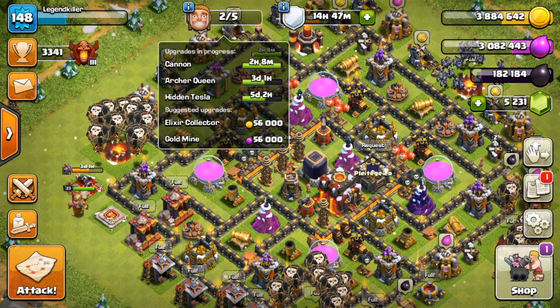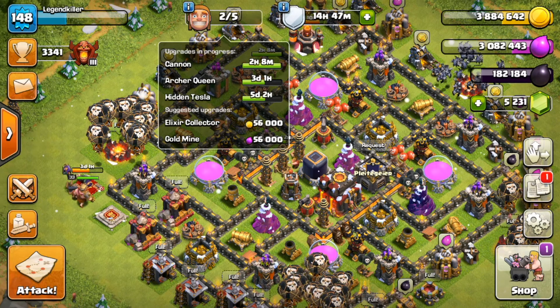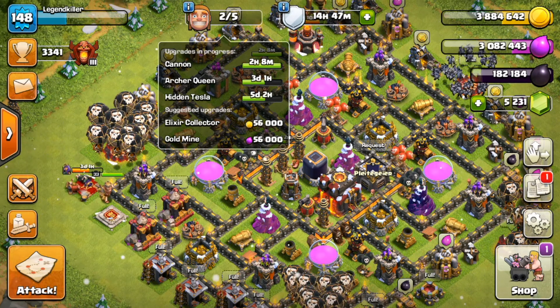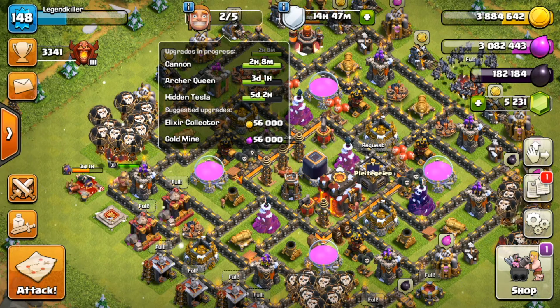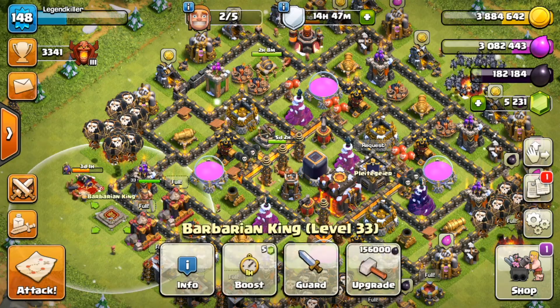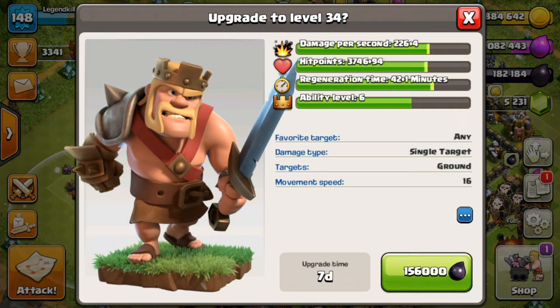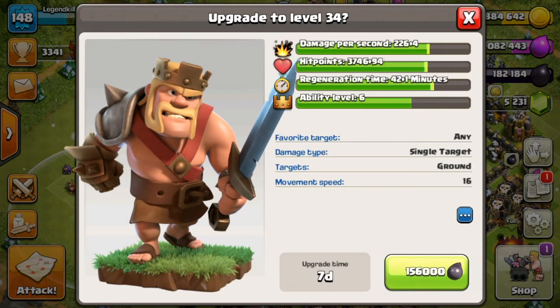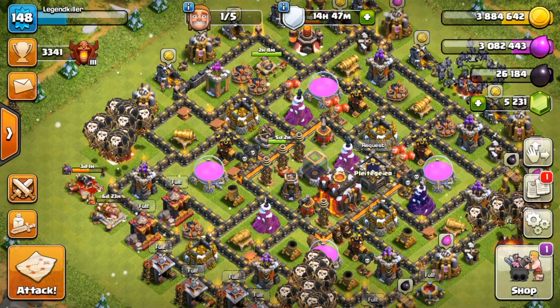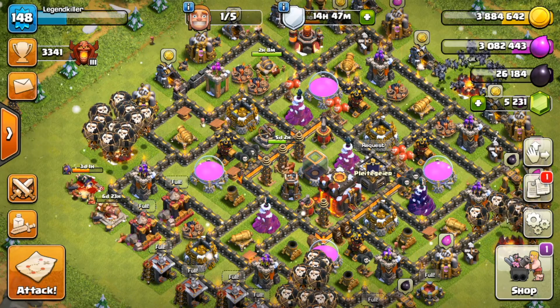As far as the builders go, there's another one finishing up in about two hours and eight minutes, which I'll include in the video. We're probably going to get another Tesla or maybe another X-Bow — I'm debating whether to max a Tesla or build another X-Bow level one. But for now we're just going to spend the 156k dark elixir to get the King up to level 34.